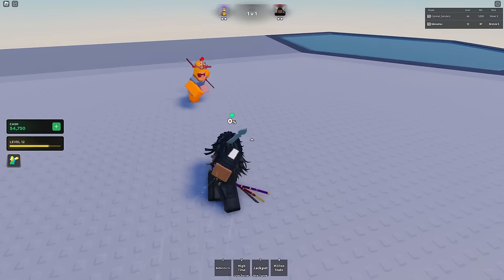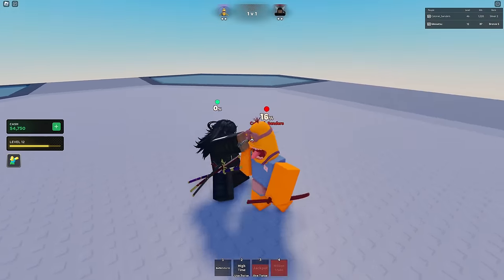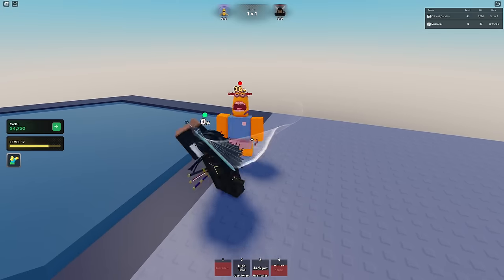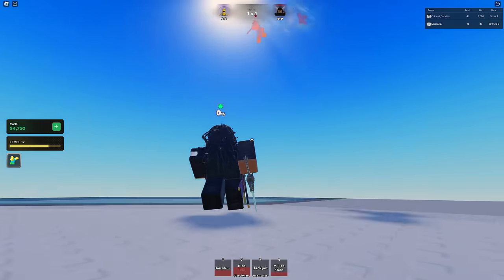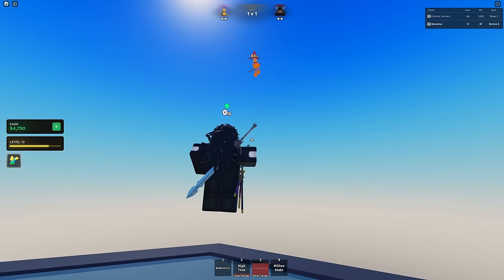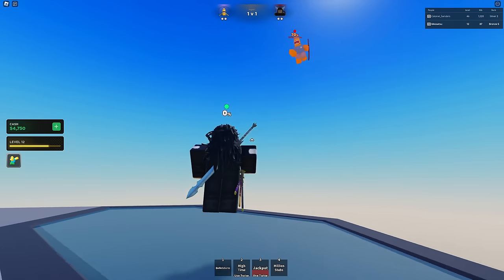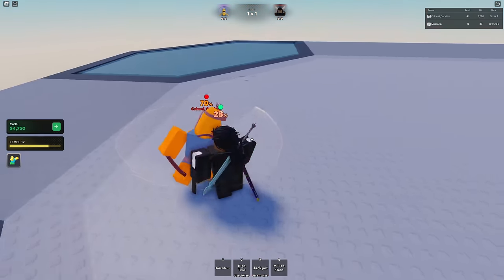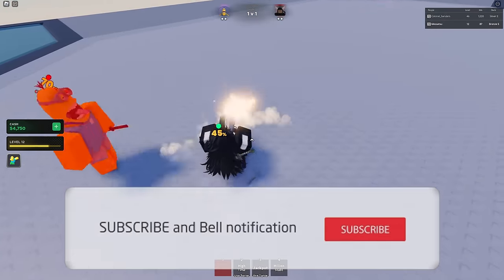First match, let's go. I don't really have any issues with this class — I feel like it's going to be really good. One stab, nice, Bullet Storm, High Time — oh, that was weird, I didn't aim him down. Also, we figured out why the Cracking class combo was inconsistent: if the enemy is lagging even a little bit, the combo drops. A lot of people in the comments pointed that out about the Rising Tide move.